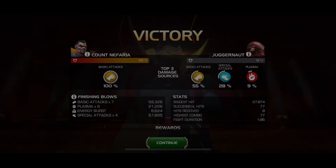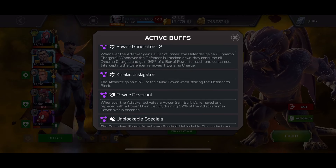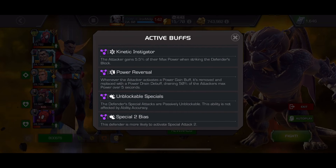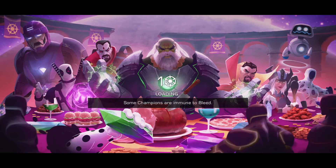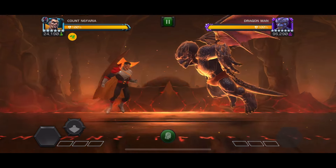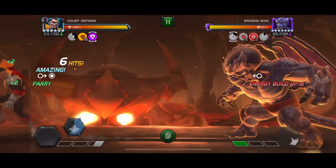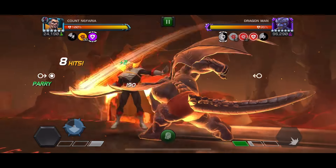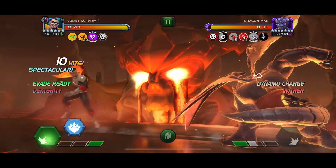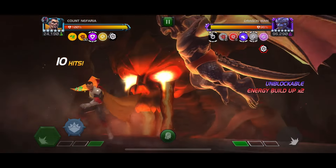Up next is Act 8.4.3 Dragon Man, just on a path. There are a lot of nodes, but the main ones are: if you don't activate a special when the timer expires, you gain a degen — but with 90% degen resistance, I don't have to worry about that. Special two is unblockable. He gains lots of power, and if you get a power gain you instead get a power drain. Thankfully, Count Nefaria's power siphon is not classified as power drain or power gain, so you won't get that power drain debuff.